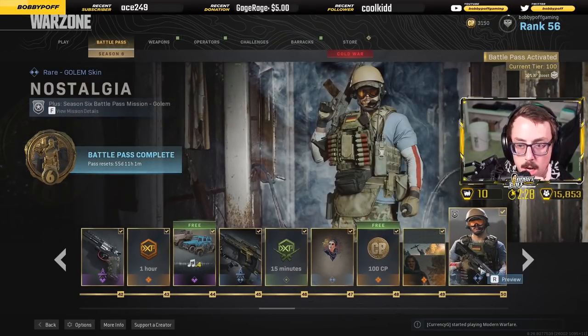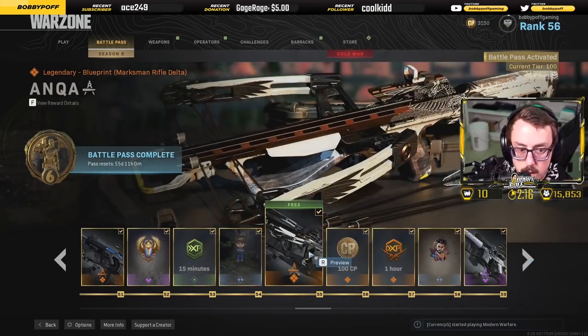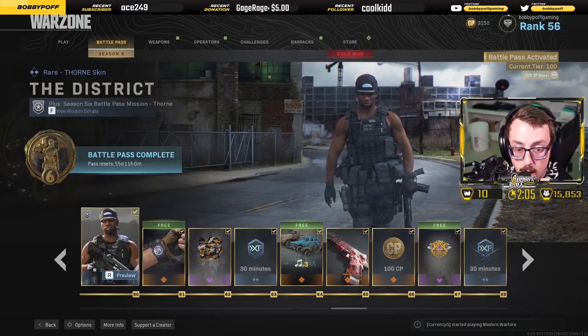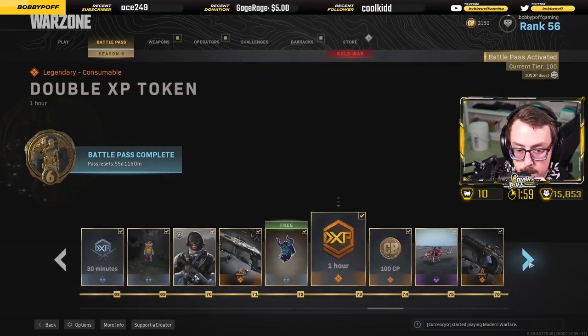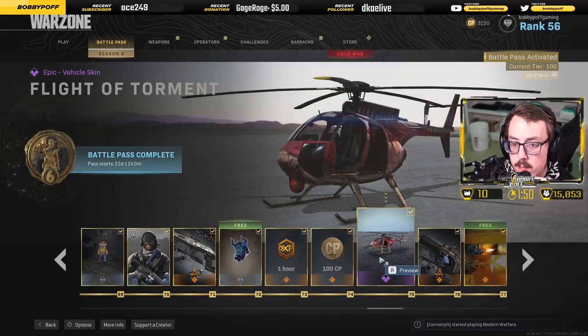Another new weapon, and another new character — Jesus, Big Bobby, you're losing it. Weapon camo, character camos, another weapon charm. There's a crossbow and evidently a sniper rifle. Another new character outfit. We're at tier 70 now, just working our way through. There's a helicopter called 'Flight of Torment' that looks like some sort of flying creature.